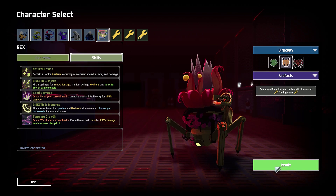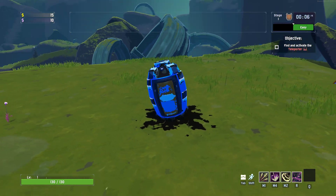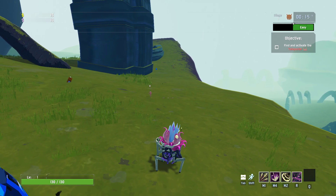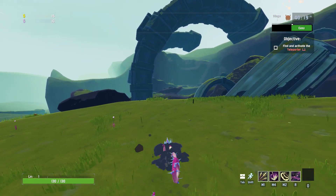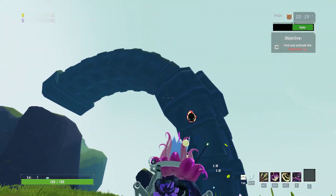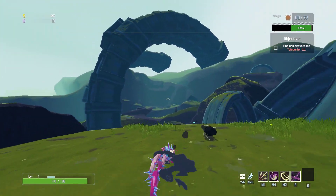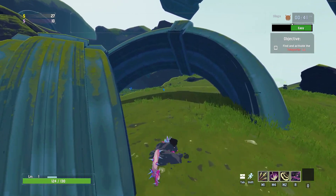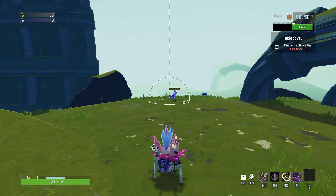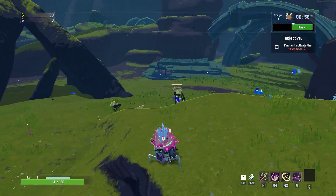We'll play on Normal, since this is literally the first time I've ever played as Rex — the Power Plant. He's literally a flower that has a gun. It's a triple attack. His sprint is burrowing into the ground, and he can even loot while underground. That attack reminds me of Kog'Maw from League of Legends. Let's see what his travel ability is.